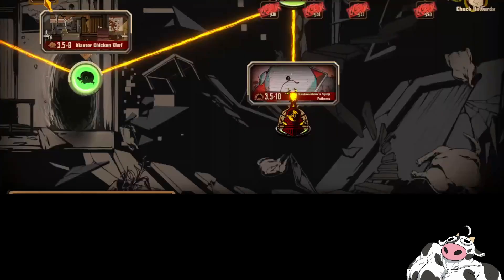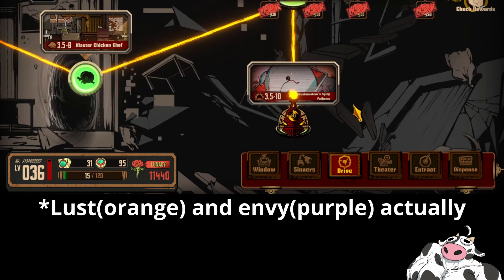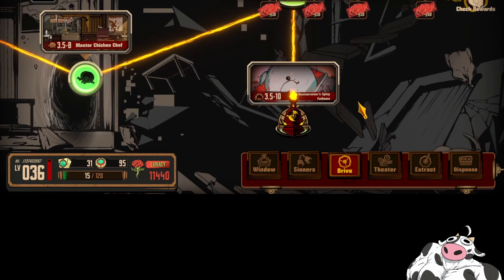For speedrunning the dungeon, the boss is generally quite weak to slash skills, and I believe he's also weak to Wrath and Lust. So you should probably bring those along. The Chefs already have a lot of slashing and Lust skills, so that part should be covered. Beyond that, just bring the rest of your meta units and you'll shred through the dungeon.